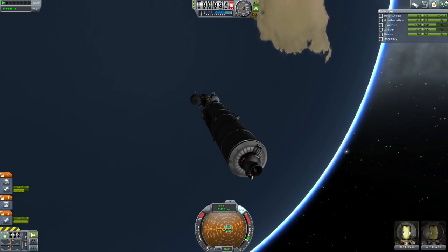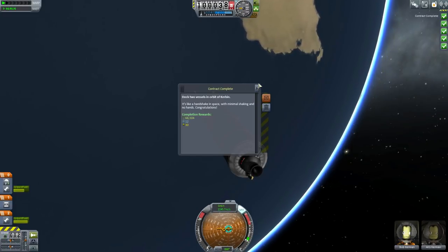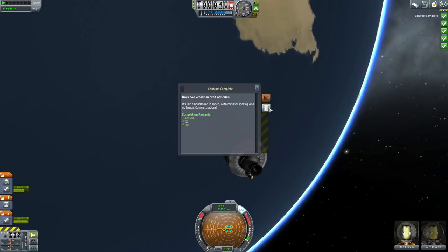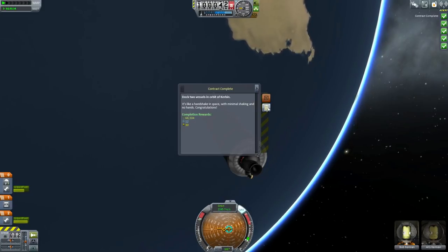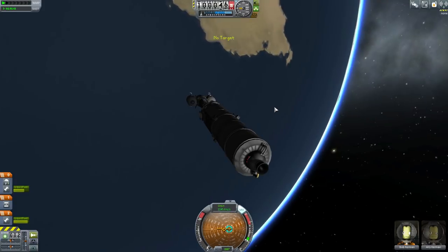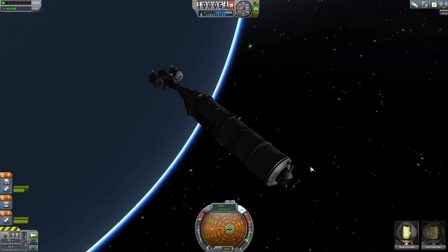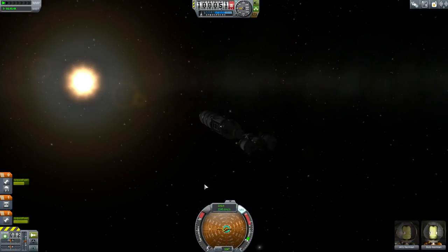At this point, you have probably tried this a dozen times — you should seriously congratulate yourself. I have a contract complete! Congratulations. It's like a handshake in space, only with less hands and less shaking. Okay, we have our spacecraft and we're going to take it to the moon. Quick save again.